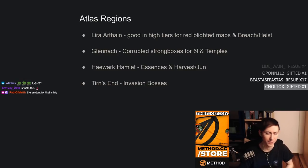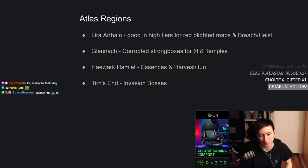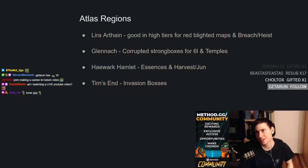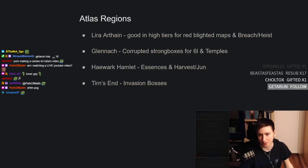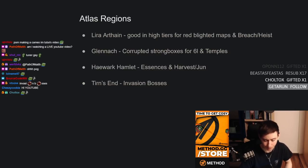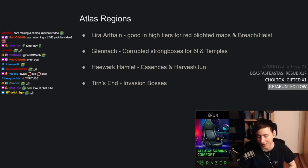Tirn's End has invasion bosses, which are pretty good — they drop a lot of uniques early on, decent rares, and add a lot of monsters to your map. Getting invasion bosses in Tirn's End is a great option for day one and two. That's definitely my recommendation for zero investment. You can always add more things to your maps over time — scarabs, sextants, watchstones — and everything will compile as you get currency. It's always worth adding a little bit more to your map as you progress.